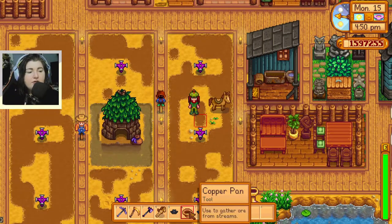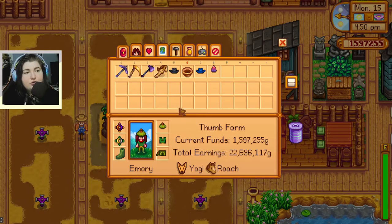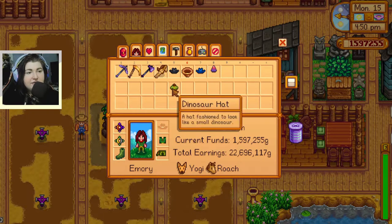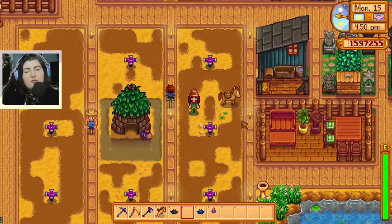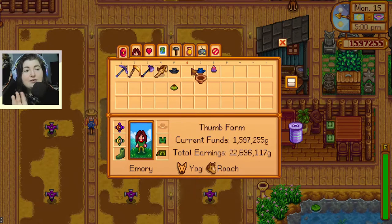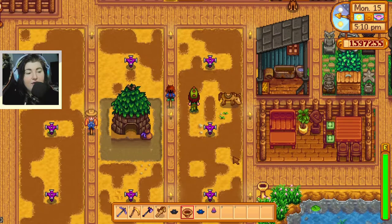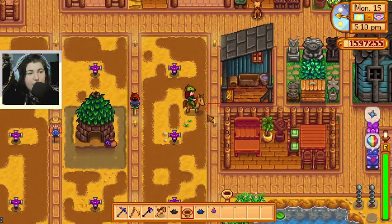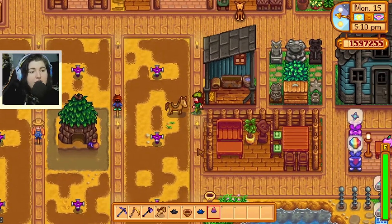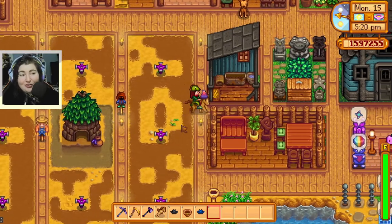Another thing to note: the copper pan — in case you don't know — you can wear it as a hat. So if I take my dinosaur hat off, I can wear my copper pan as a hat. If you like panning and you don't want to carry your pan around all the time, you can wear it as a hat. However, sadly the horse can't do the same — you can't put the pan on the horse. My pan is selected, I walk up to the horse and I just jump on the horse. So sadly, you can't put the pan on the horse.